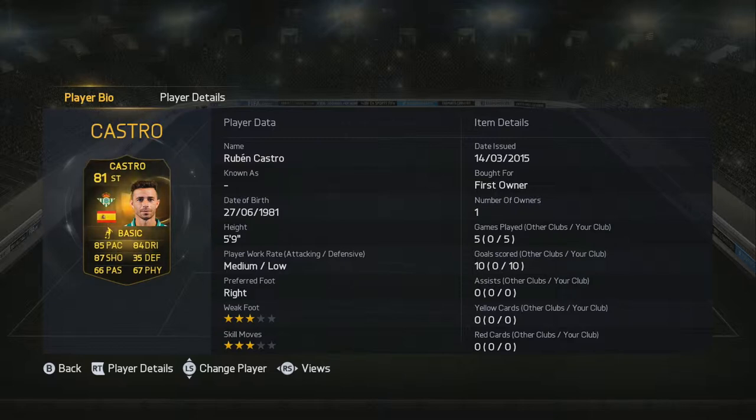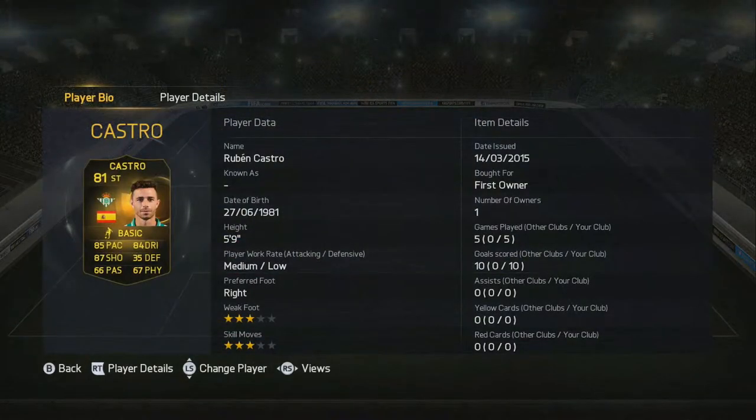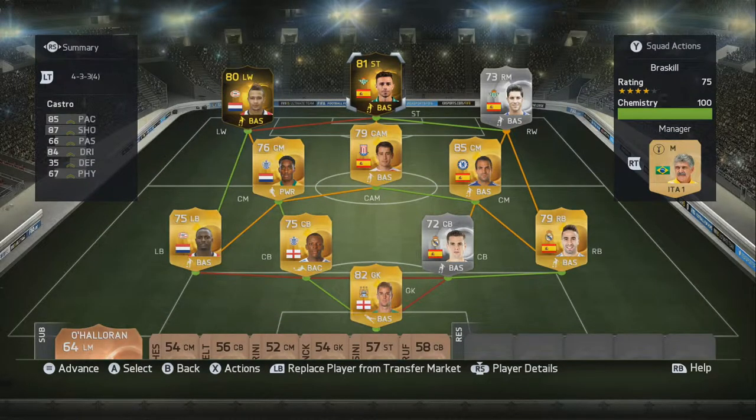The first player I'll be looking at is Ruben Castro. I was opening up packs this morning and saw him pop up — 85 pace, 87 shooting, and 84 dribbling on a Spanish card. I thought that is not a bad card at all. His league is the Liga Adelante, the Spanish second division, which makes him harder to fit into teams, but you can always fit him into Spanish squads. In the background you'll be seeing the team I played him in.